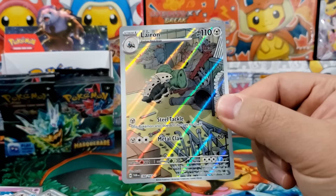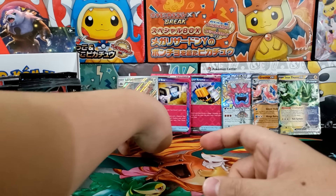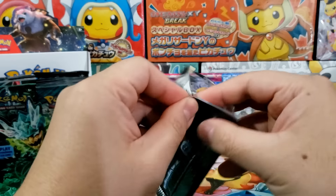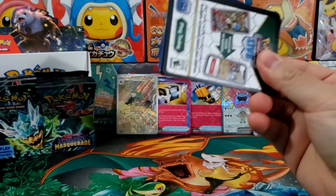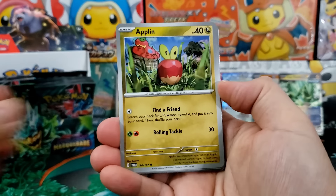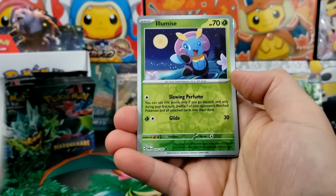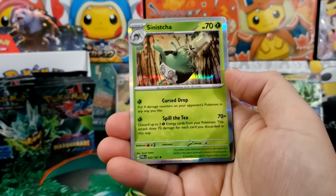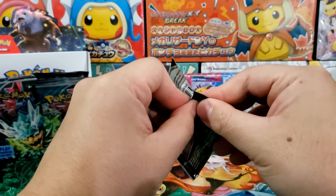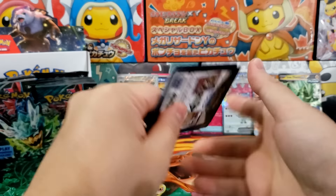I do love all these new illustration rares. They're doing a great job of showing the Pokemon in their natural environment. Some of the other illustration rares I'm excited to pull would be the Tatsugiri — that one looks really, really good. I think Applin and Dipplin are also kind of interesting — very different, I want them both for different reasons. The Chansey looks really, really good as well. All of the illustration rares have been really top notch.